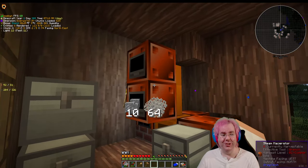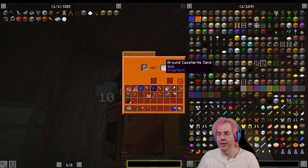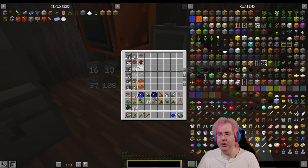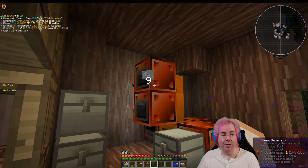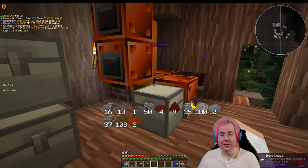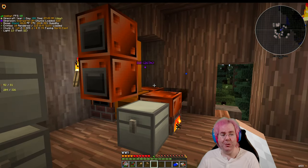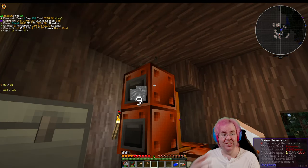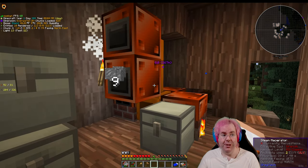One of the other things we could do to further automate is there are ten pipes we'd looked at. I think last stream I briefly mentioned them — they're in the quest book and will allow items to flow out from one machine into a chest or into another machine. So we might look at doing that to do some further automation so that stuff doesn't get stuck and we're wasting time.